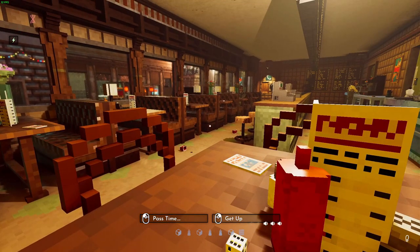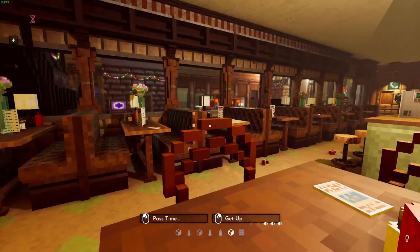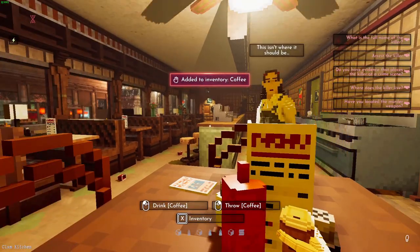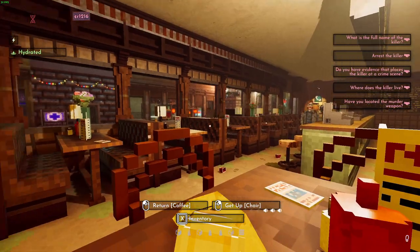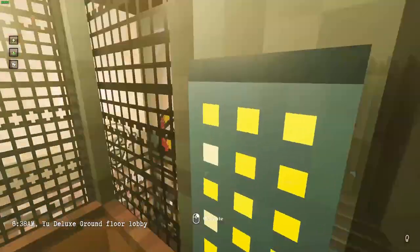So, this should be episode 4 and I think a new model just happened. Let's see if we can catch him this time. It's raining outside, I'm in a diner. I'm going to buy coffee and I think it happened on the 13th floor.